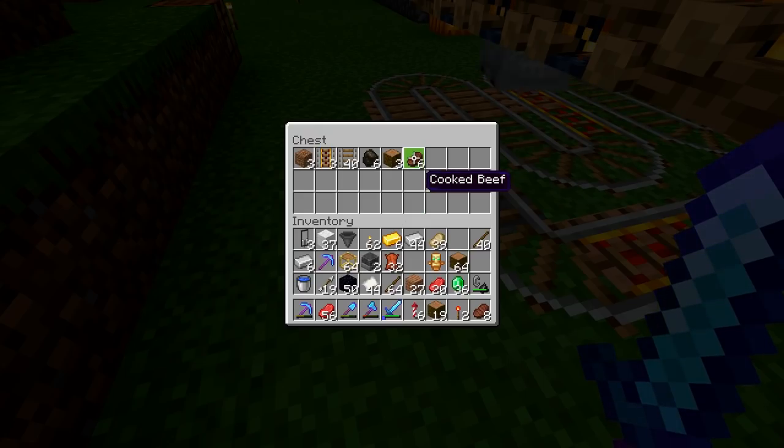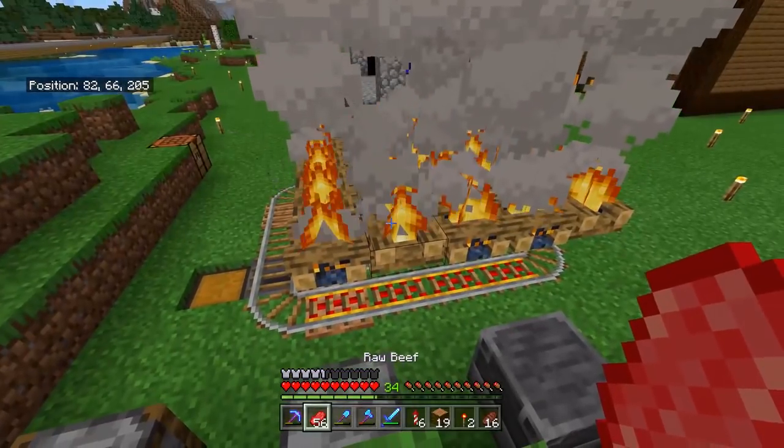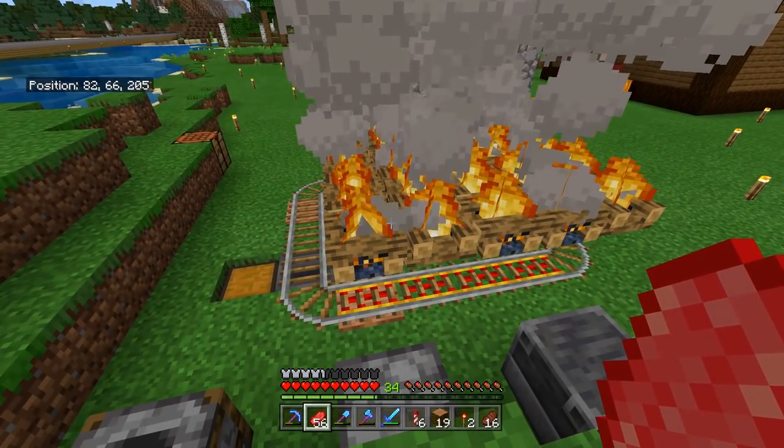The fact that all of our steak — cooked beef in Bedrock — is going into the chest is quite extraordinary. This means we can basically automate the system besides the initial placement, giving us an automated way to cook food much faster and more efficiently in terms of coal usage than the smoker.